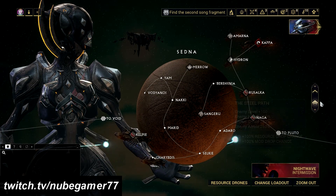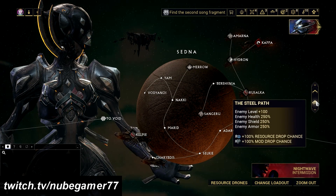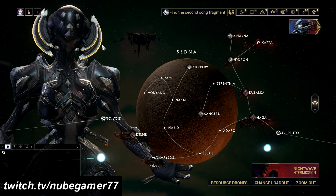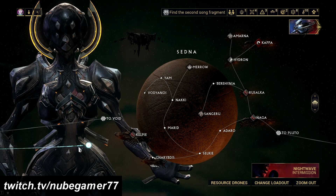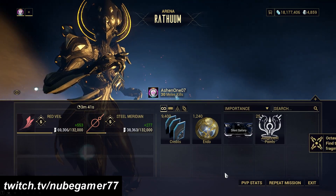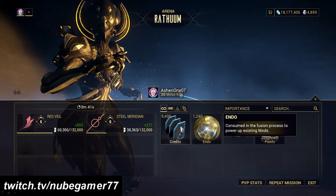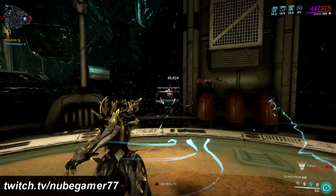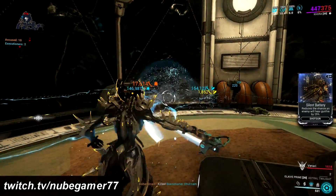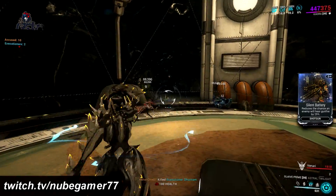What if you don't have any team to farm endo, what if you just want to play solo, or are stuck playing solo? Then you can still farm endo in about 3 to 4 minutes with the setup I will show you. Take note that it is still the Steel Path highest level arena, and you can get about 800 to 1000 endo per 3 to 4 minute run, and about 1500 to 1800 endo if you have a mod drop chance booster.